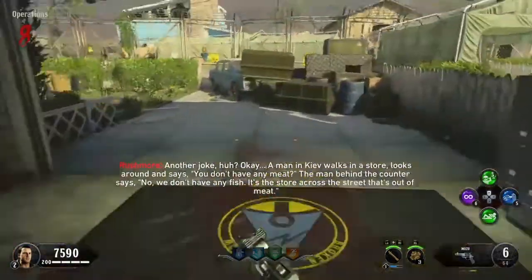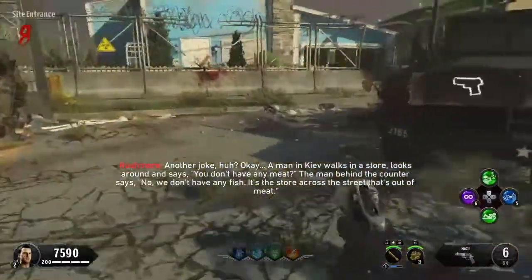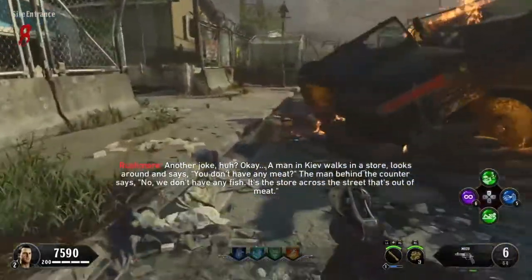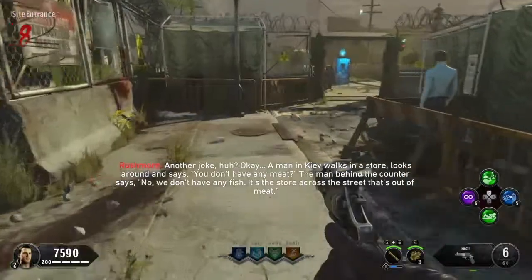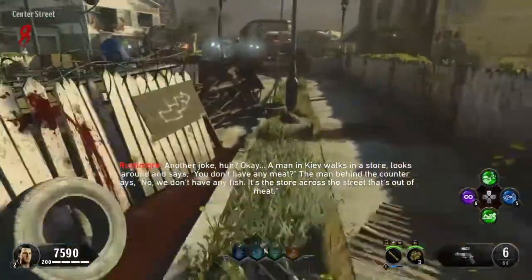Another joke? Okay. A man in Kiev walks into a store, looks around and says, 'You don't have any meat.' The man behind the counter says, 'No, we don't have any fish. It's the store across the street that's out of meat.'